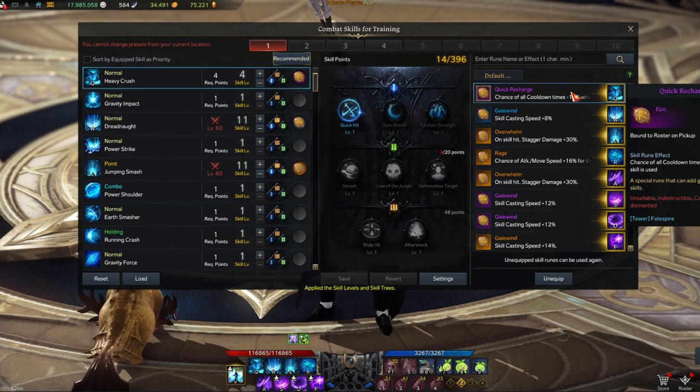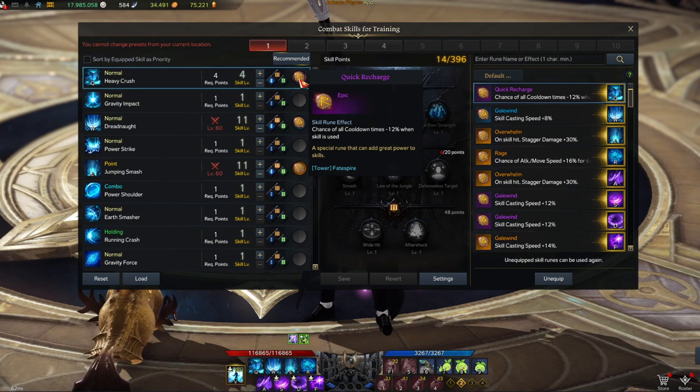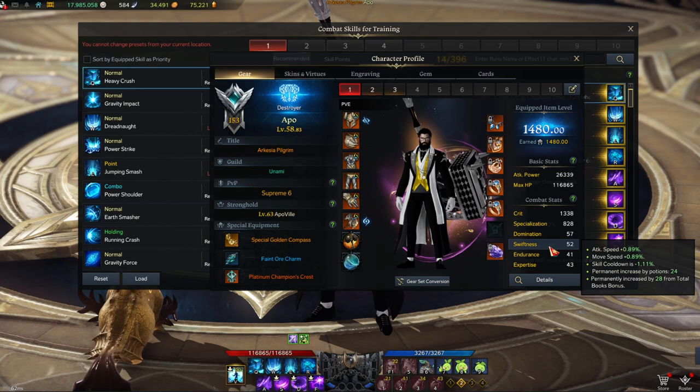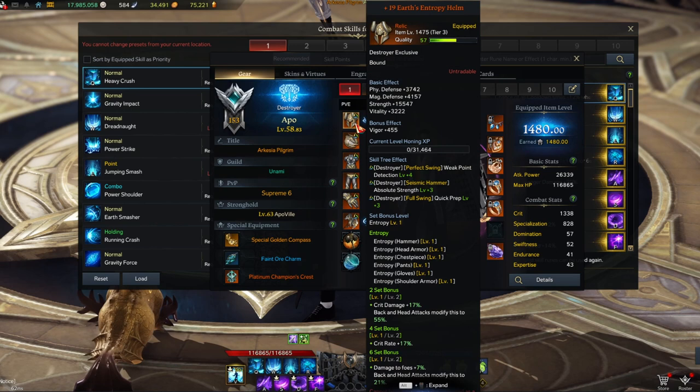Heavy Crush is my first skill, used at level 4 with the Quickrecharge rune. You might ask why Quickrecharge instead of Rage — I'll explain later. My build uses Crit and Specialization, no Swiftness. I usually recommend Crit and Swiftness for newer players since Destroyer is a slow class and mechanics can be hard. But I already know all the raid mechanics, so I'm comfortable with Crit and Specialization.